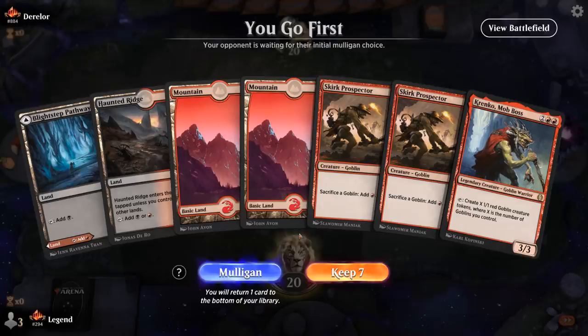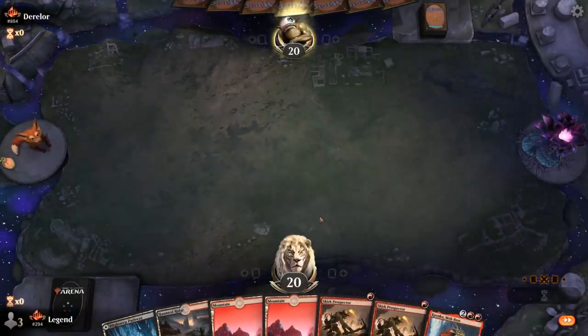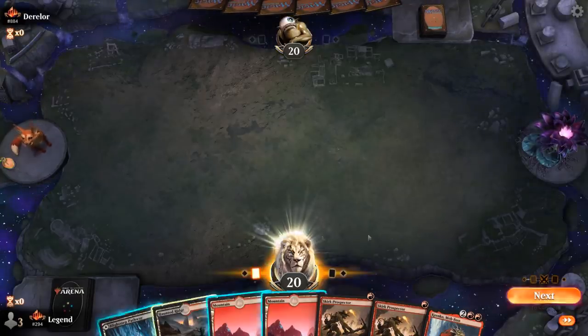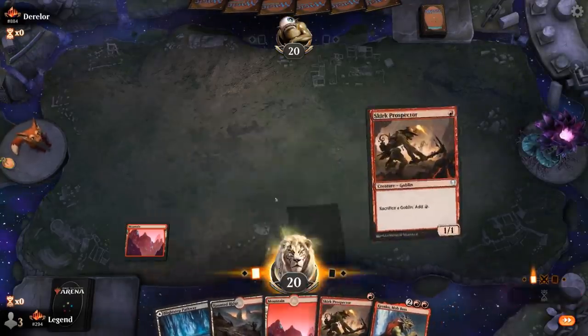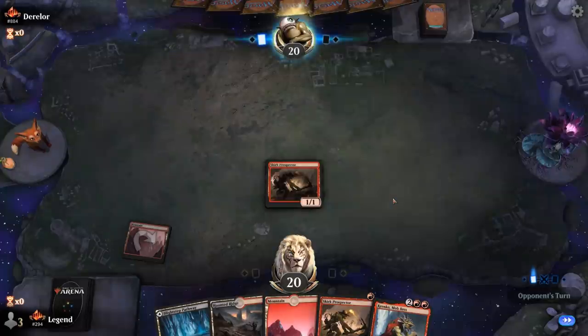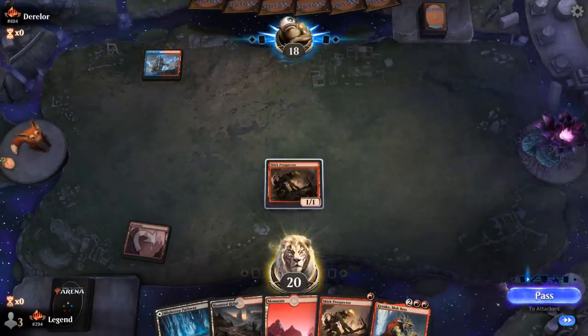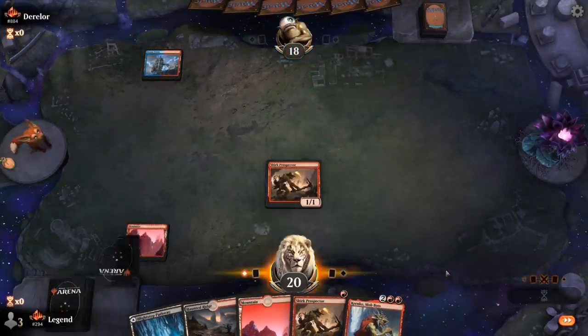We're on the play with a not-ideal hand, but can maybe cast Krenko on turn three and hope to find haste enablers afterwards — an explosive hand if we topdeck something like Muxus. The opponent is Blue-Red, so we can expect some cheap burn spells.